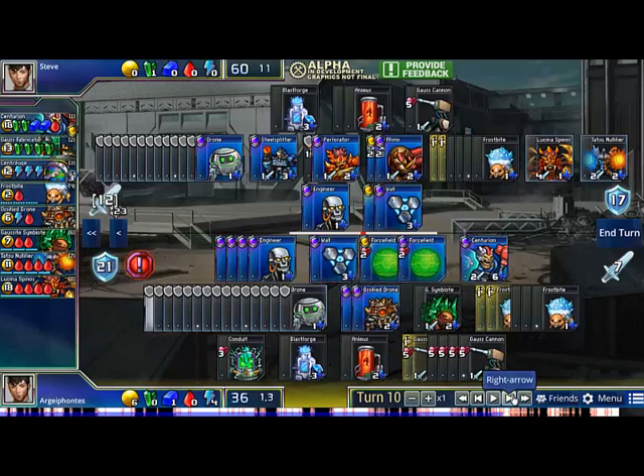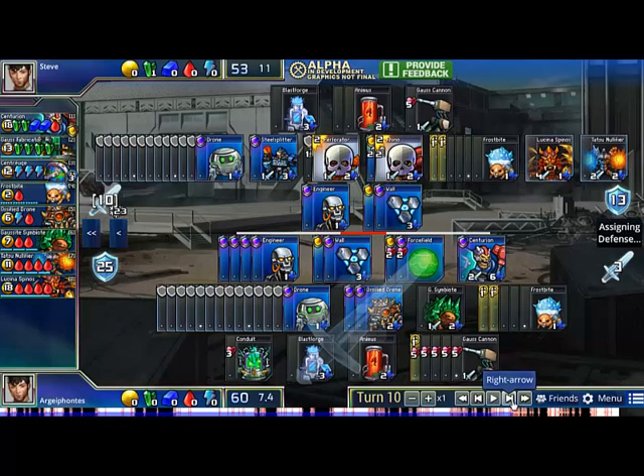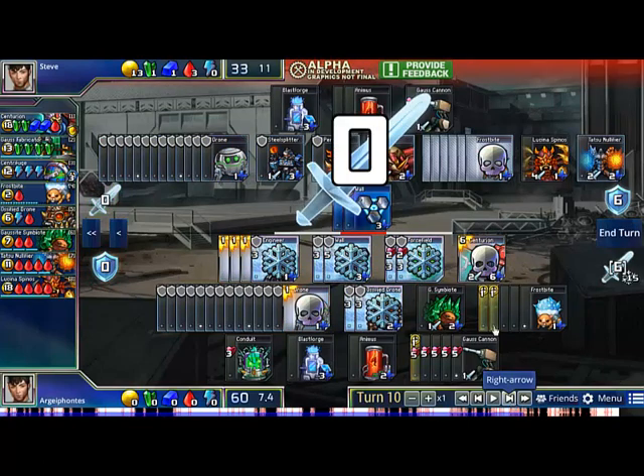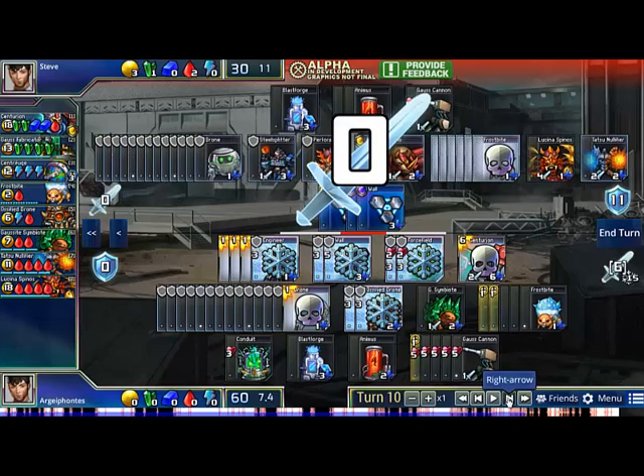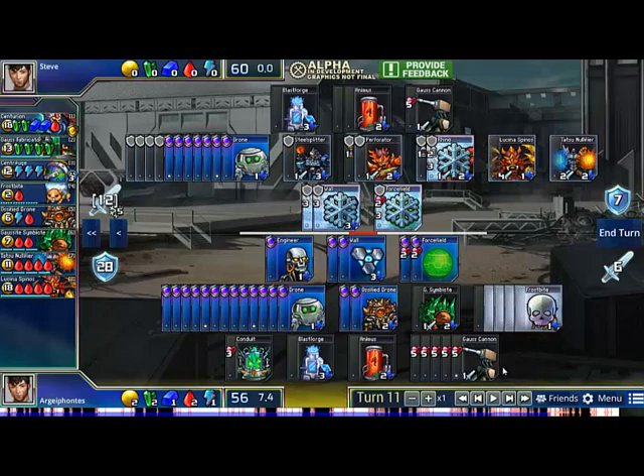So I just stack more Frostbites, get a Gauss Cannon, and I actually offer him a Gambit here. If he were to freeze my walls, force fields, ossifieds, and stuff, he can actually kill my Centurion — however it would cost him 6 Frostbites. The turn following that, I can defend pretty effortlessly because everything he froze would be back up. My opponent actually does take the Gambit — he freezes everything and kills my Centurion. However, in order to do that he needs to attack with all of his stuff, which makes his defense incredibly awkward. He's going to be forced to leave back actually 7 drones just so I don't breach and kill Lucina.